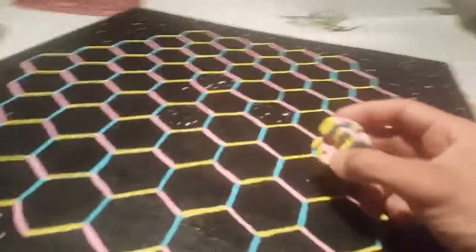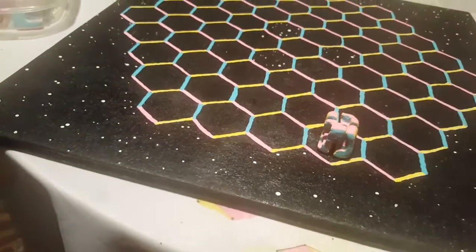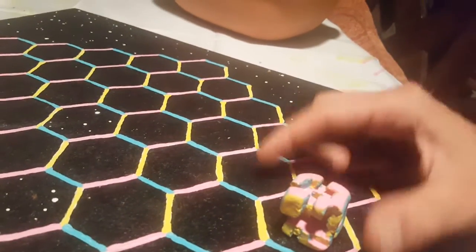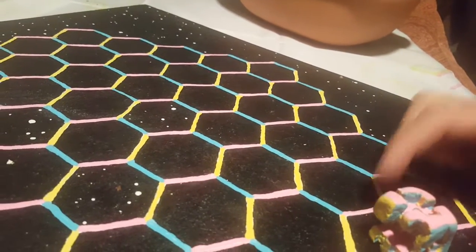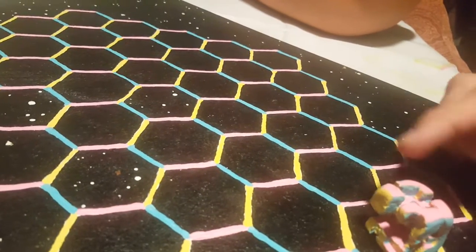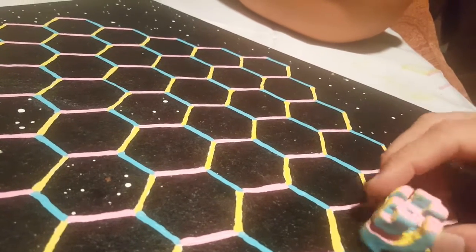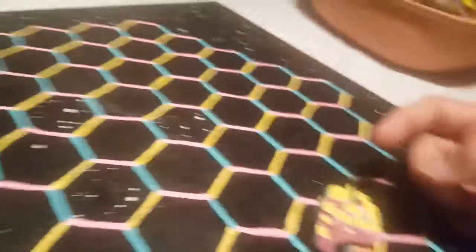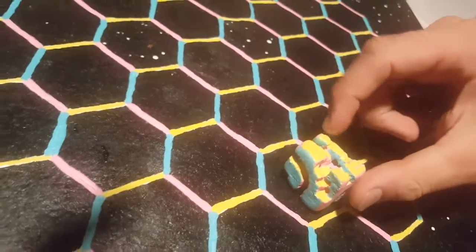You'll notice the color pattern of the cube matches the color pattern of the board. A Boopa Doopa can roll essentially across a barrier of the color that's facing up. So right now pink is facing up, which means this little guy can rotate across the pink like this. Boop. Now you see yellow is up, and now this little fellow can rotate across a yellow line. Boop.